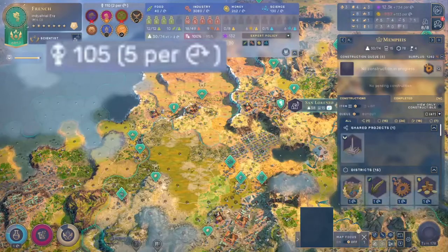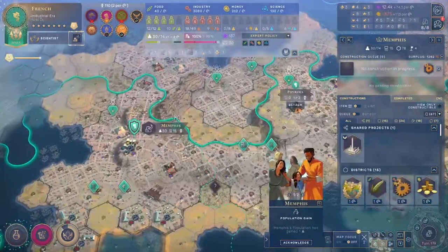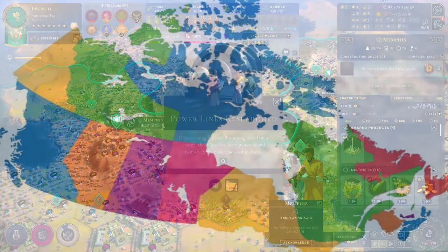Let's assume you're running a deficit overall and you're actually at minus one pollution. Well, that'll begin to detract from the overall pollution of the planet, which is pretty cool. It's too bad it doesn't work like that in real life.